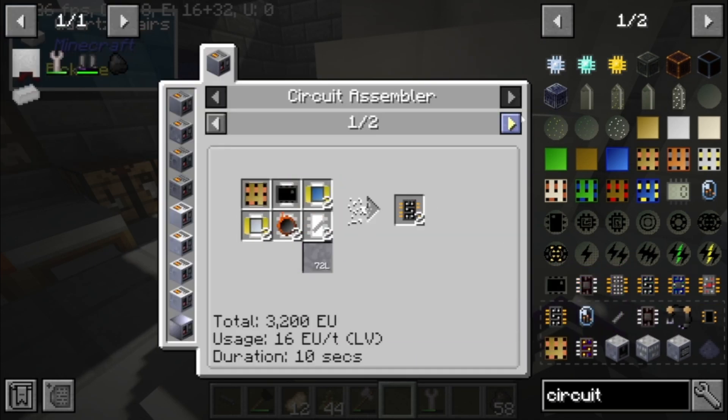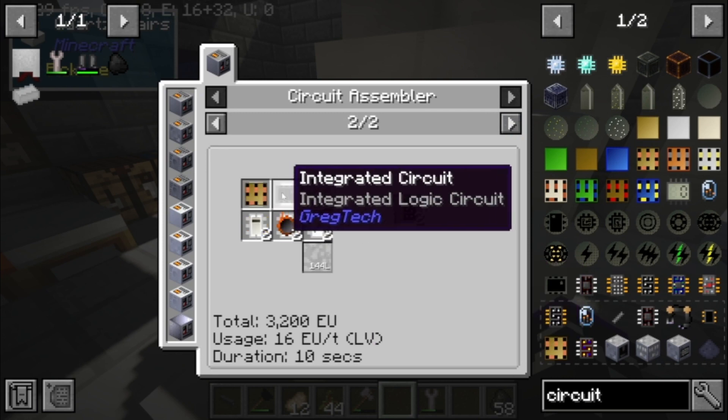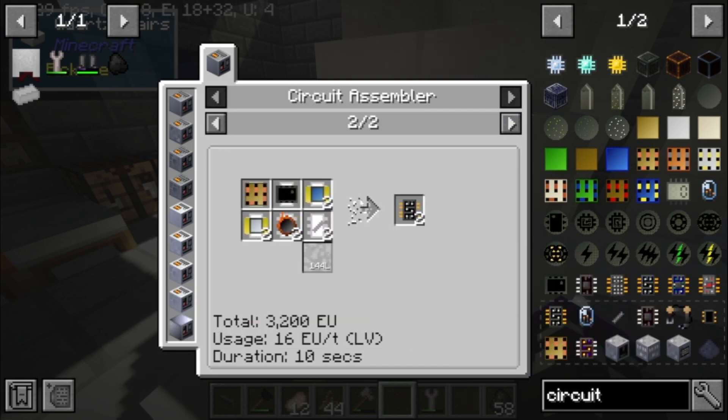Integrated logic circuits — they're much cheaper than electronic circuits but they do require a full MV setup to run.